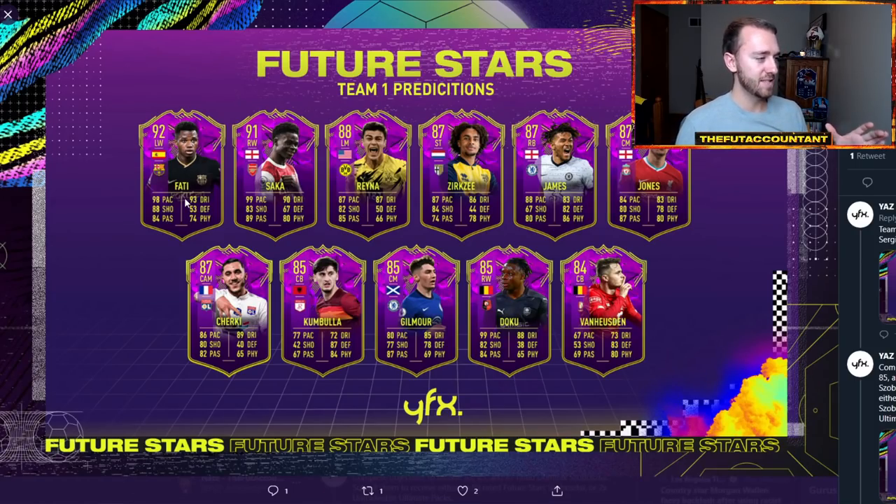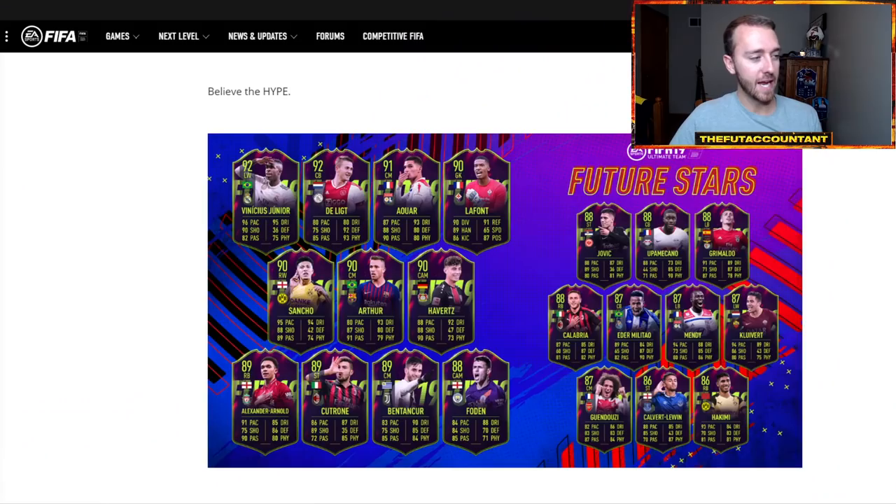In the Team 1 prediction, we have Ansu Fati, Sokka, Reyna, Xerxi, and James Jones among others. I think Ansu Fati is going to be the FIFA 19 equivalent of Vinicius Jr. — the 92-rated card released that year. Looking at the ratings, a lot of these guys are 85, 86 and above, with a lot of 90s, 88s, and 89s. They really juice these cards out. A right-wing Sokka with 99 pace, 90 dribbling, and 89 passing is just insane.